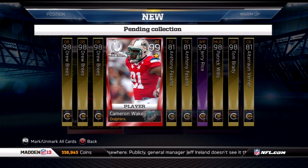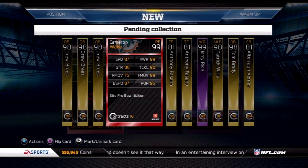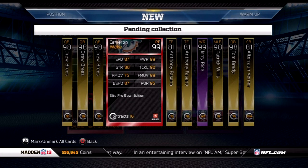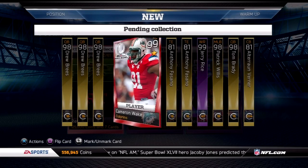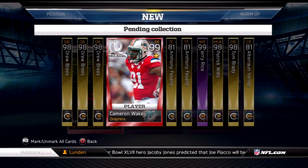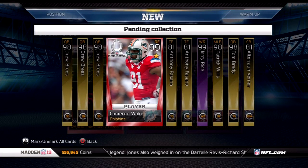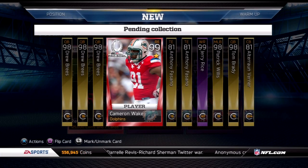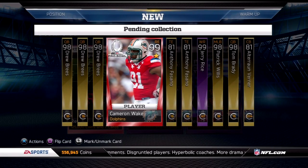Moving on to the write-in collection, I have an uncollected 99 one-star pro bowl Cameron Wake card. If you've been following my bundles, I actually pulled one of these and ended up hanging on to it — I pulled two and I'm hanging on to this one. I decided to sell it one time but then changed my mind and pulled it back down. I heard about these positional collections, and if he is in the collection, that's going to be great because his price will shoot up. And even if he's not in the write-in collection, I'm still going to be happy because his card is very valuable.